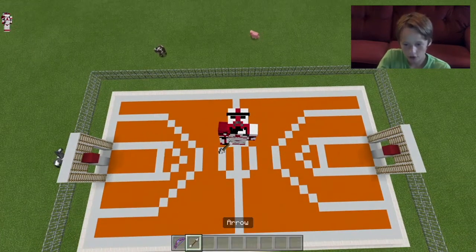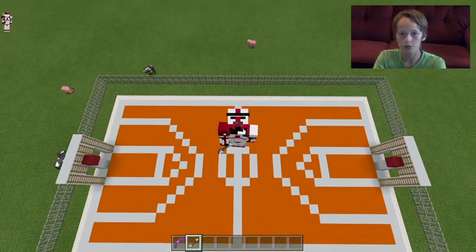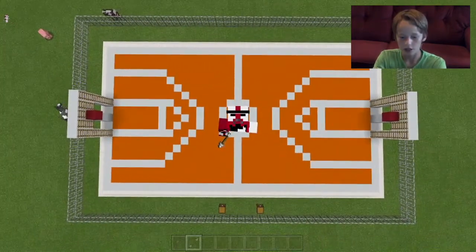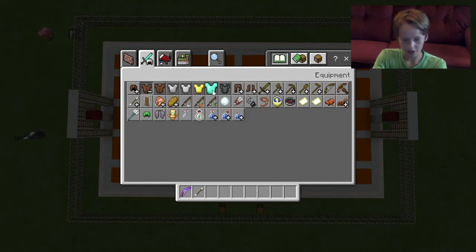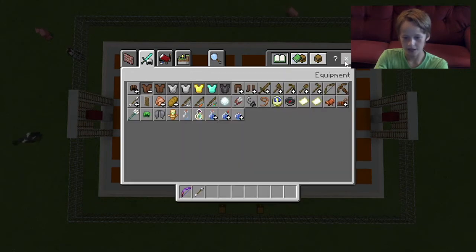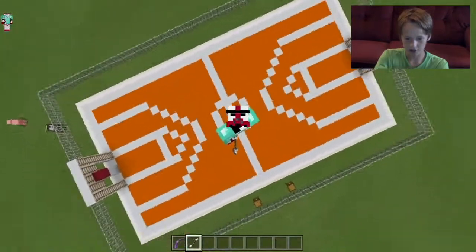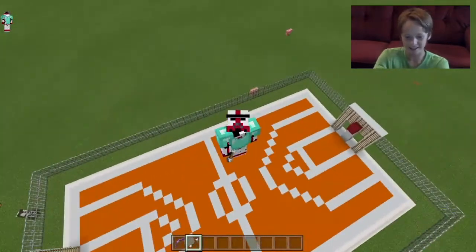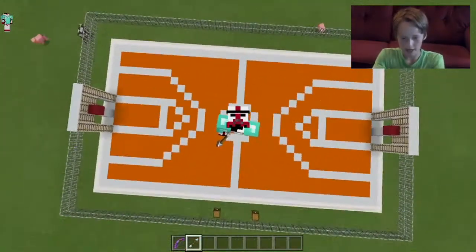Then you're going to need just one arrow. If you're playing with multiple people and it's not just one-on-one, you're going to want to have a jersey or something like a colored chestplate to signify which team you're on, because it's hard to say 'hey, you wear white skin.' So yeah, if you're playing with multiple people, that's probably best.